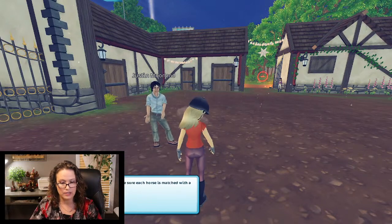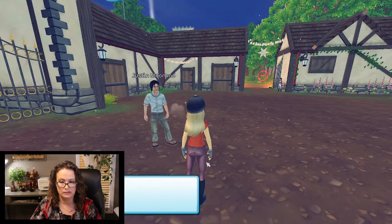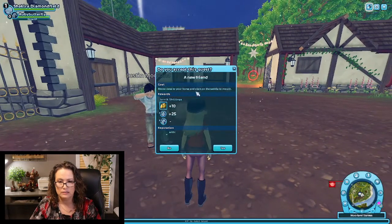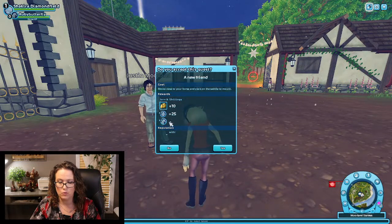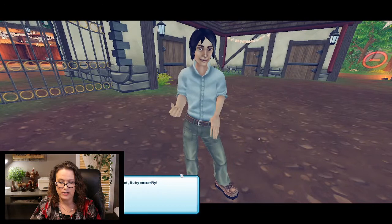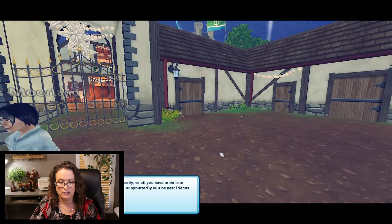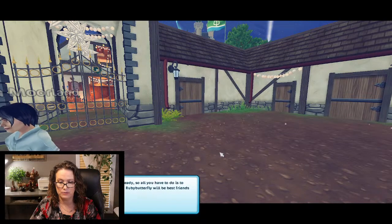I take care of the horses here and make sure each horse is matched with a suitable rider. Are you ready to meet your horse? So do you accept this quest — a new friend? Move close to your horse and click on the saddle to mount. And then I take it that this is what I get rewarded with. Let me introduce you to your new friend Ruby Butterfly. I put on the track and saddle for you already, so all you have to do is climb into the saddle. I'm sure you and Ruby Butterfly will be best of friends in no time.